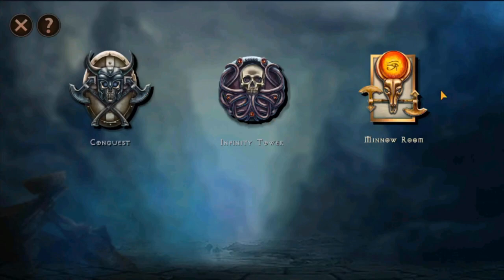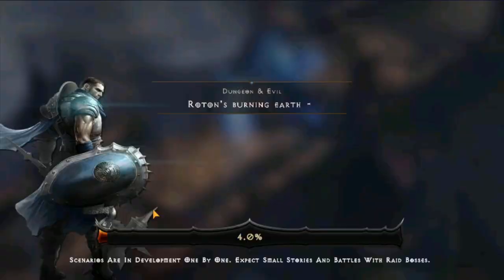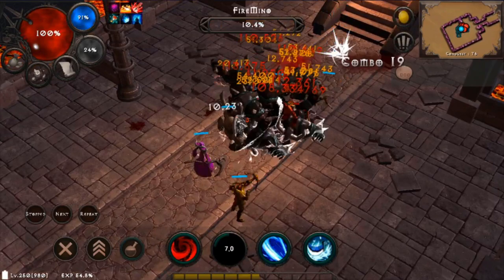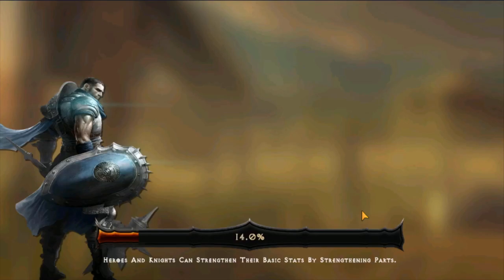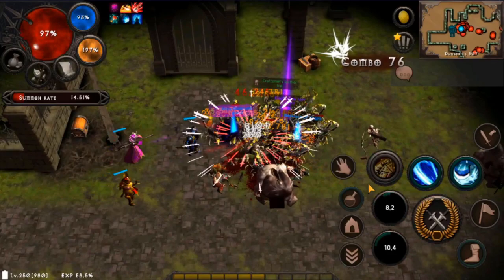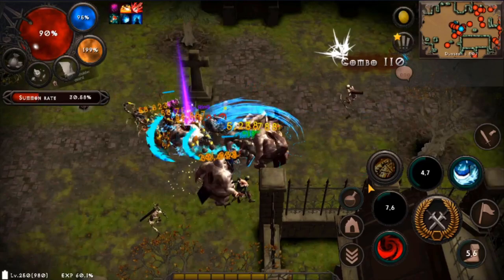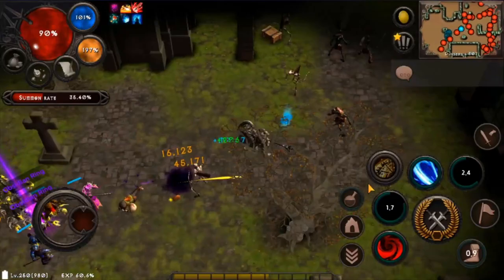The dungeon interface is one of the most important tabs because it allows you to access Conquest Dungeon, Infinity Dungeon, and Middle Rooms. The Conquest Dungeon lets your character gather materials to upgrade your character, knight, and specific stats. The Infinity Dungeon is the best dungeon because it offers the best resources — legendary gears, artifacts, gems, materials, and gold. All you have to do is kill monsters to fill up the summon raid bar, summon the boss, eliminate it, and advance to the next dungeon or repeat until satisfied with gear or gold farming.